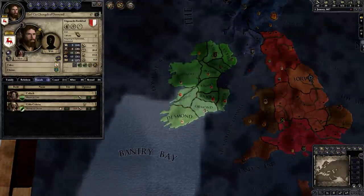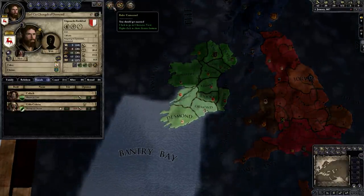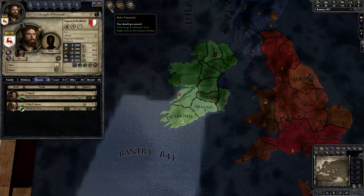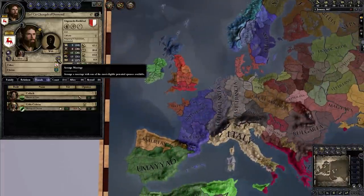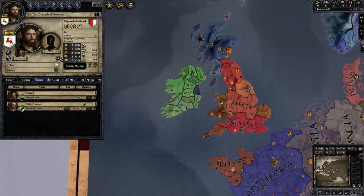So what do we want to do first? We need to take a look at the alerts bar at the top of the screen, which tells us important things we should do. You don't have to do them, but you really probably should. First off, let's do this ruler-unmarried one — you can click on it and it'll take you directly to your character. We're going to use the marriage finder tool to find a wife quite easily.